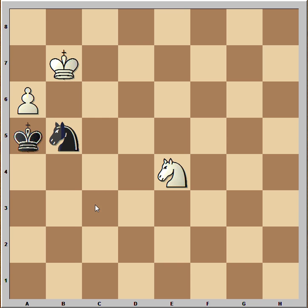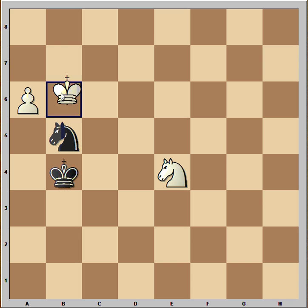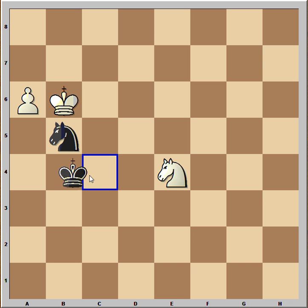Very good move by white — knight to e4, stopping knight to d6 check. If the knight goes back to d4 or c3, the pawn will be pushed. So black in c6 must move his king: king to b4, king to b6, king to c4. And now a brilliant move by white.